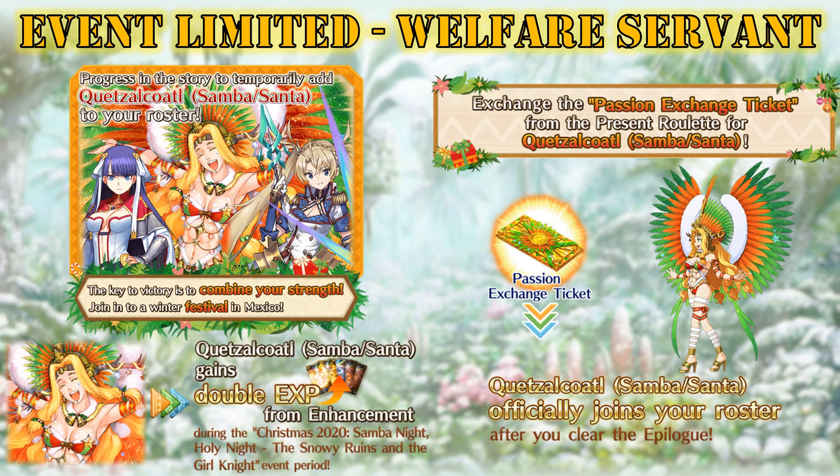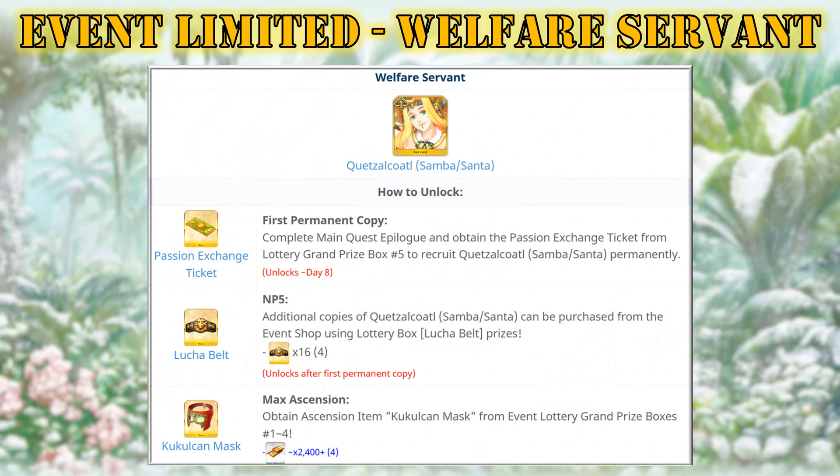In order to get your first permanent copy of Samba Queth, you'll need to complete the main quest epilogue and obtain the passion exchange ticket from the lottery grand prize box number 5. Remember that as usual the main quest is time-gated, so you'll need to wait for the epilogue to unlock on day 8. As a nice side bonus, Samba Queth gains double XP for the duration of this event, so use this opportunity to level her up fast. In order to reach NP5, you'll be able to buy from the event shop additional copies of Samba Queth once you have unlocked your first permanent copy. You'll need a total of 16 lucha belts that you can obtain from the event lottery. In order to reach max ascension, you'll need the 4 Kukulkan masks that you can obtain from the first 4 lottery grand prizes.